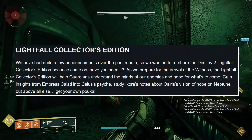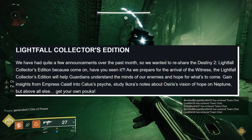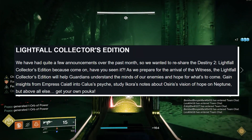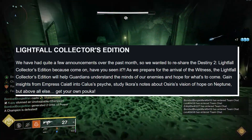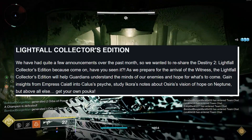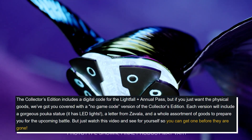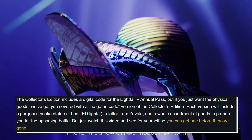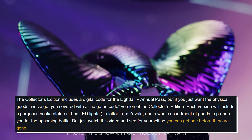Lightfall Collector's Edition. We've had quite a few announcements over the past month, so we wanted to re-share the Destiny 2 Lightfall Collector's Edition — because come on, have you seen it? As we prepare for the arrival of the Witness, the Lightfall Collector's Edition will help Guardians understand the minds of our enemies and hope for what's to come. Gain insight from Empress Caiatl into Calus' psyche. Study course notes about Osiris' vision of hope on Neptune. But above all else, get your own Pooka. The Collector's Edition includes a digital code for Lightfall plus the annual pass, but if you just want the physical goods, we've got you covered with a no-game-code version. Each version will include a gorgeous Pooka statue with LED lights, a letter from Zavala, and a whole assortment of goods to prepare you for the upcoming battle.